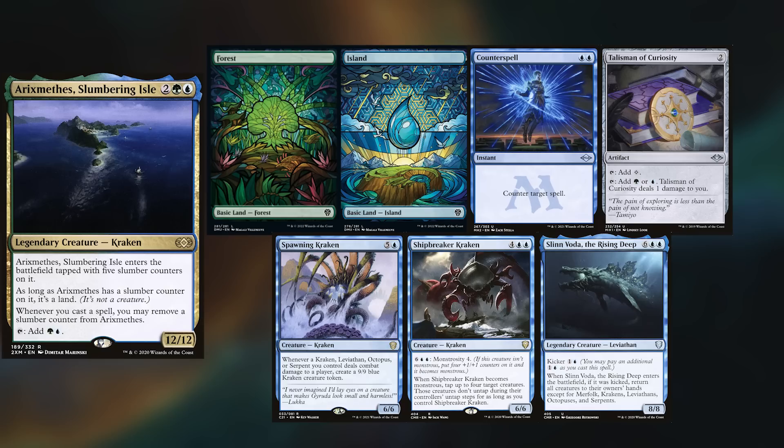Hey gang and welcome back. Hopefully I'm not too nasally since I'm still recovering from COVID, but that's not going to stop me from bringing you a sweet game today. In today's game we have newcomer Justin playing his Rickethys deck, keeping a Forest, an Island, Counterspell, Talisman of Curiosity, Spawning Kraken, Shipbreaker Kraken, and Slinn Voda the Rising Deep.